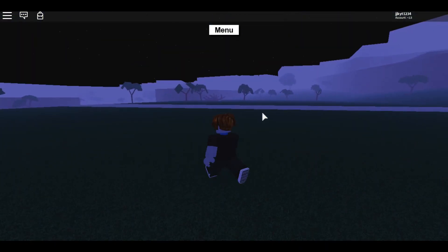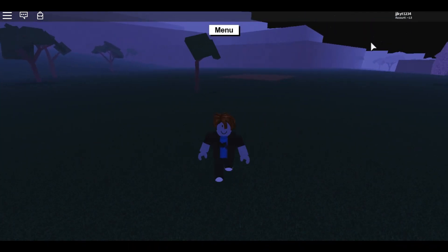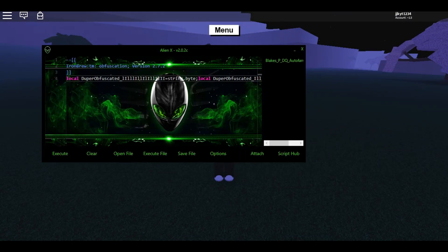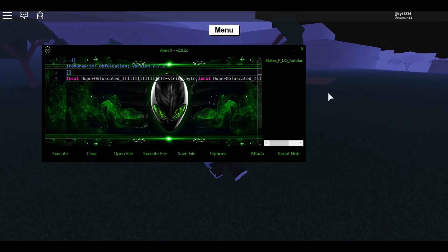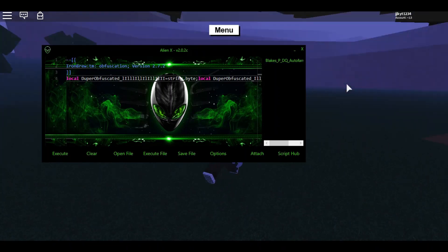Let's just get right into it. But before we get right into it, be sure to subscribe if you're new. So all you need to do is get an executor. I'm using Synapsex, which is a paid executor. It's $20 and this is a custom theme for it which Xboy Joe made me, which is — I think — head mod on Joel's Discord server.